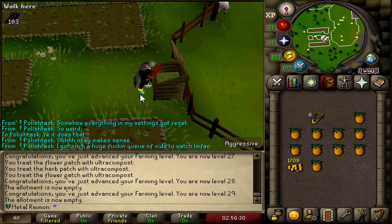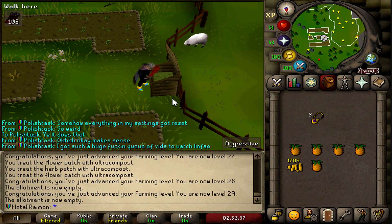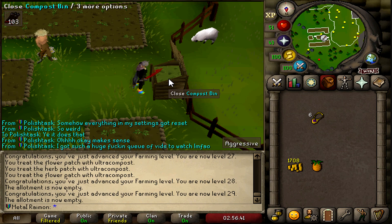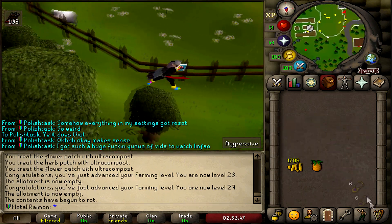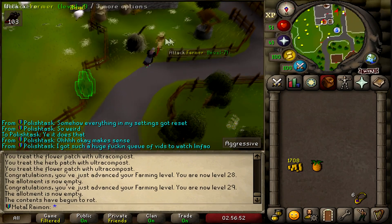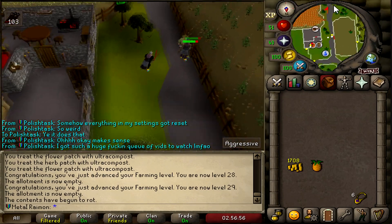Next we're going to catch some more seeds from the master farmer because I'm borderline out. I can't even make new allotment patches in the Catherby area. Plus we now have Mauritania unlocked, which is another place where we can farm. We're going to need to stack up on seeds, also for the birdhouses, because if I do my second run I want to be able to refill them.